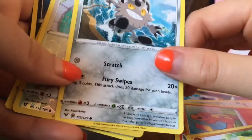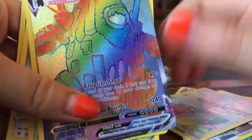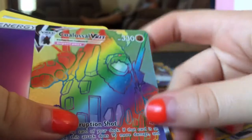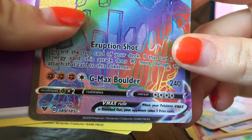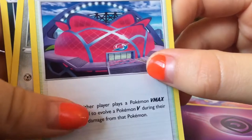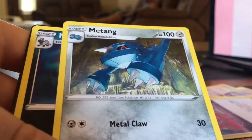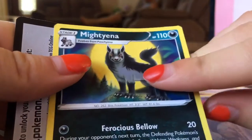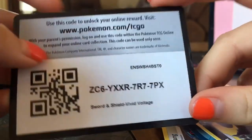We got this one. Galarian Meowth, this one. Oh my goodness, this might be a rare one! Oh my gosh, look at how pretty it looks! Yep, I think this is rare, yay! Energy card, trainer, Winden Stadium, Metang, and White Kyurem.